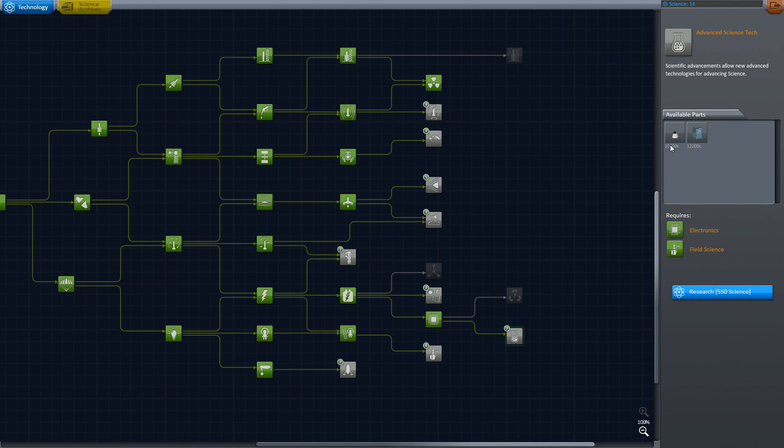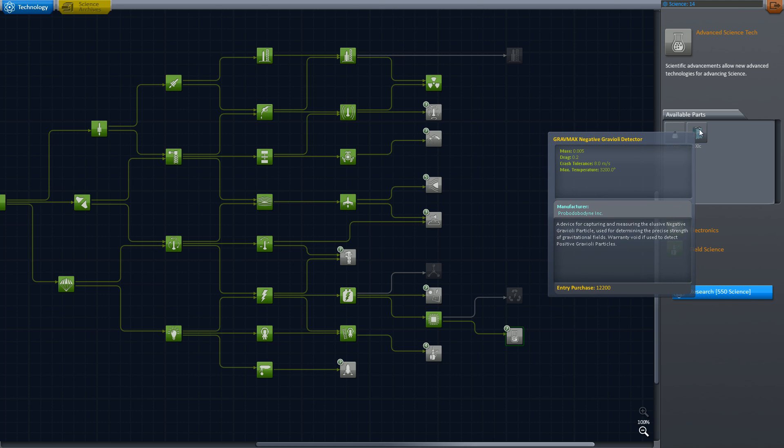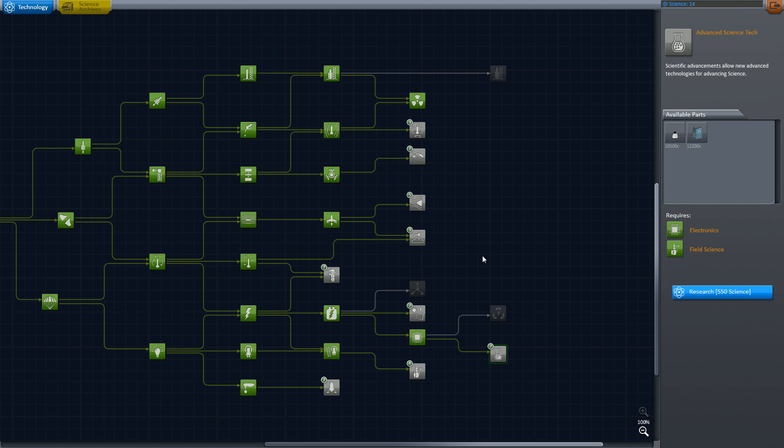Good. What's next? Ooh, avionics nose cone - yes, perfect. And the gravioli detector - awesome. Anyways guys, that's been it for this Minmus moon journey. I hope you all enjoyed. Thanks for watching, and stay tuned for more.